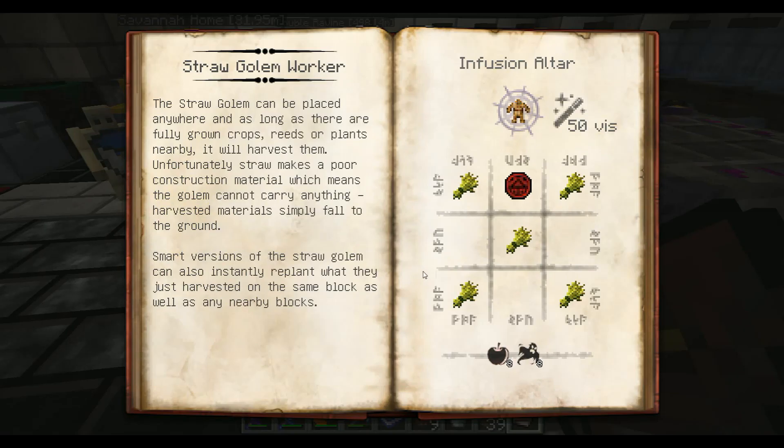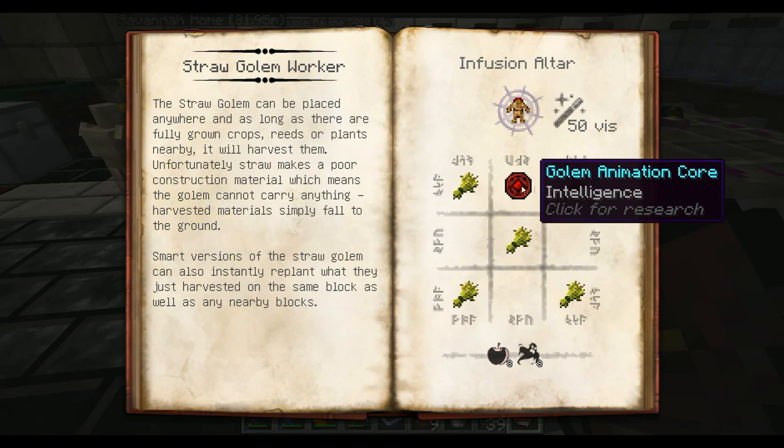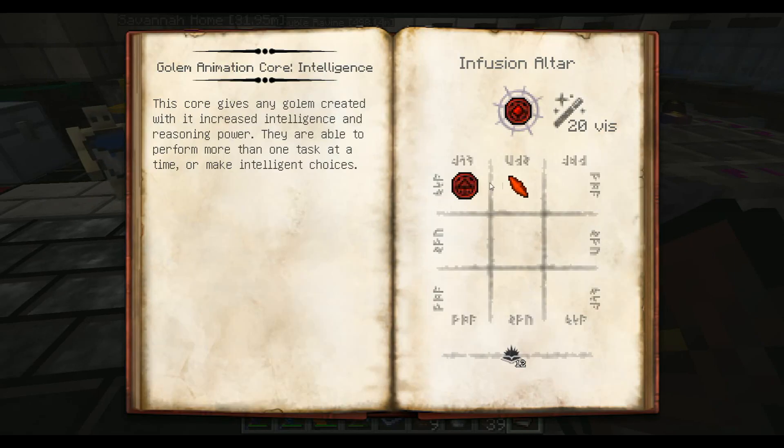Now there are these other golems that I saw down over here — the Straw Golem Worker, a farming golem. He can be placed anywhere, and as long as there are fully grown crops, reeds, or plants nearby, it'll harvest them. The smart versions of the Straw Golem can also instantly replant what they just harvested on the same block, as well as any nearby blocks. Now that's a golem that I need, especially for my farming. And I need to get a smart one. We already researched it — that's good.